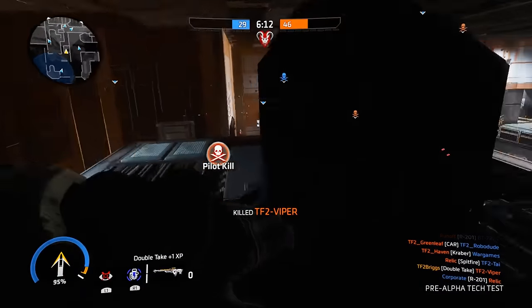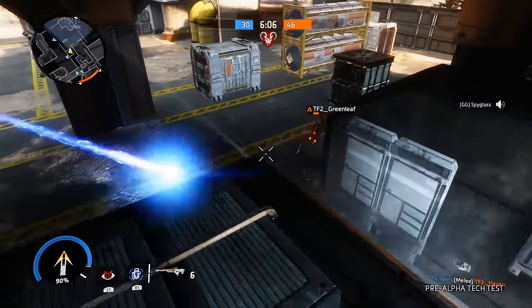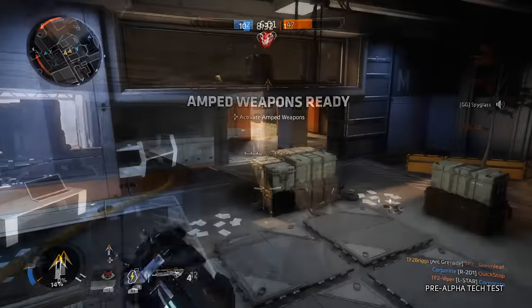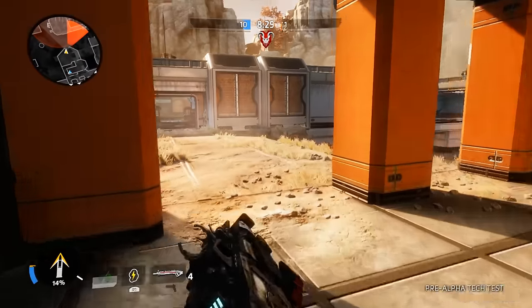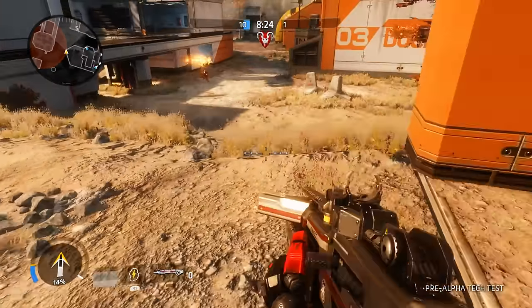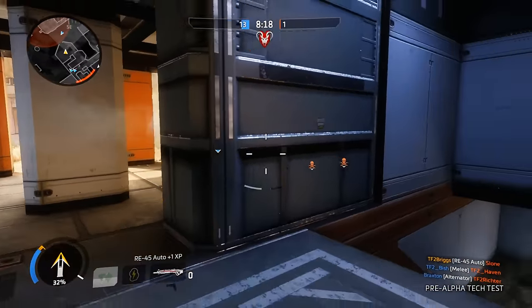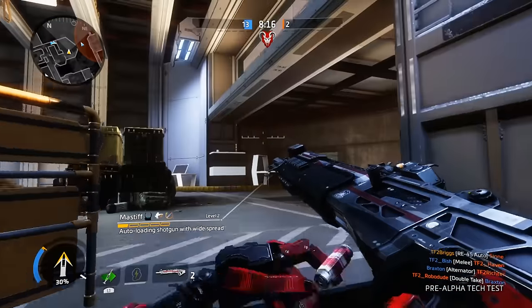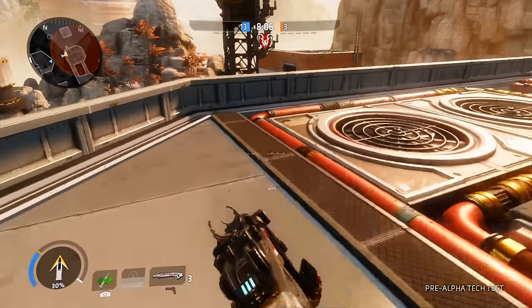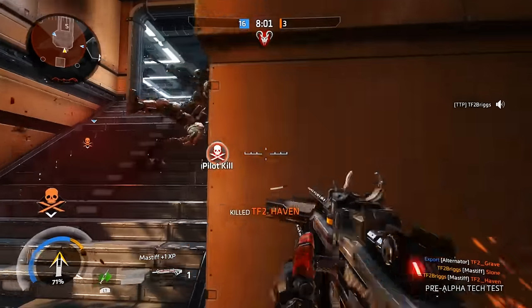The Double Take, or the D2 Double Take to use its full name, actually fires off two shots — hence Double Take. This thing is pretty brutal, and when you combine it with some of the weapon attachments, such as ricochet that the snipers have, it can be very deadly. Talking of deadly, we then got the shotguns — there was only one available for us to use in the technical test, but it was a damn good one called the Mastiff. This shotgun is just insane; it fires off shots in a really nice widespread, and there's a ton of satisfaction to be had wall running around or using the grapple and just shotgunning someone right in the mouth before zipping away.